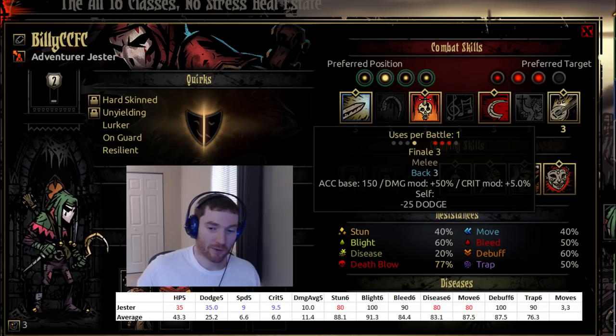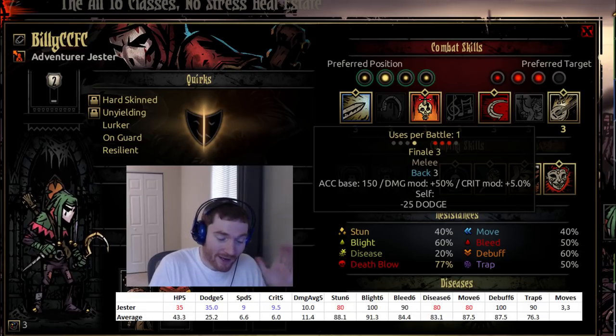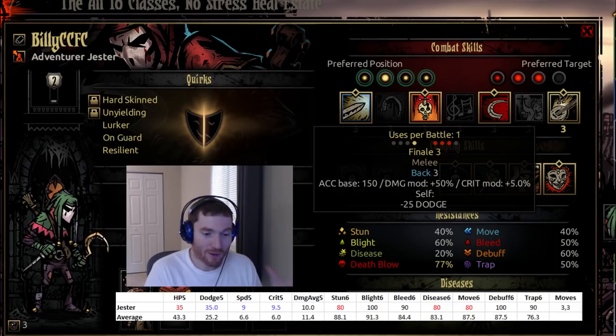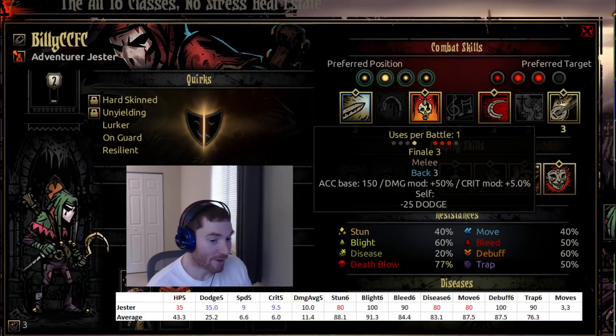Finale still has a decent 5% crit mod. It now applies a 12 or 13 round debuff of minus 25 dodge. Since I just bashed dodge, I don't care much about the dodge debuff in the hardest areas — but it's still a penalty. In areas where the enemy's accuracy was already high enough that my dodge didn't matter, this debuff makes no difference. However, it now leaves me more vulnerable to trash mobs that used to be fairly easy — they now have an increased chance to hit the jester. This is definitely a big nerf to finale overall. Finale is also only usable once per round now.